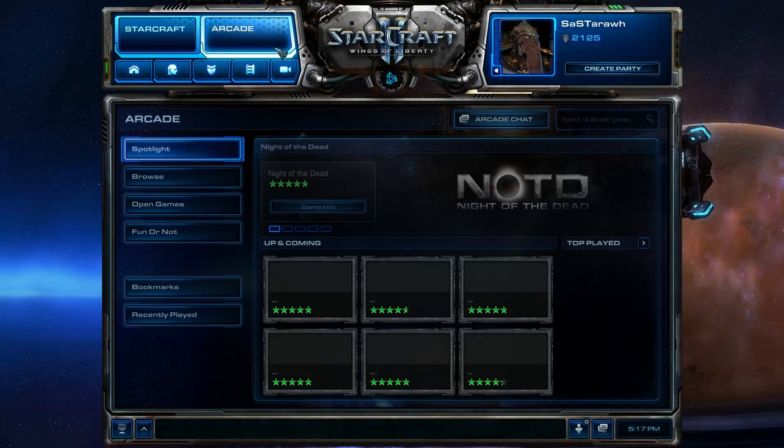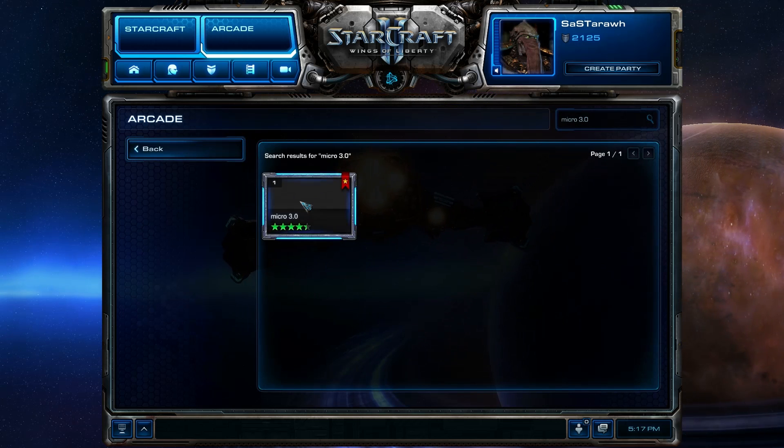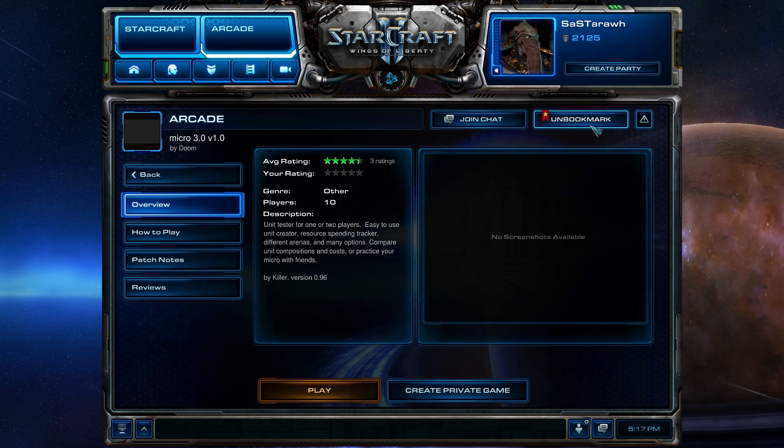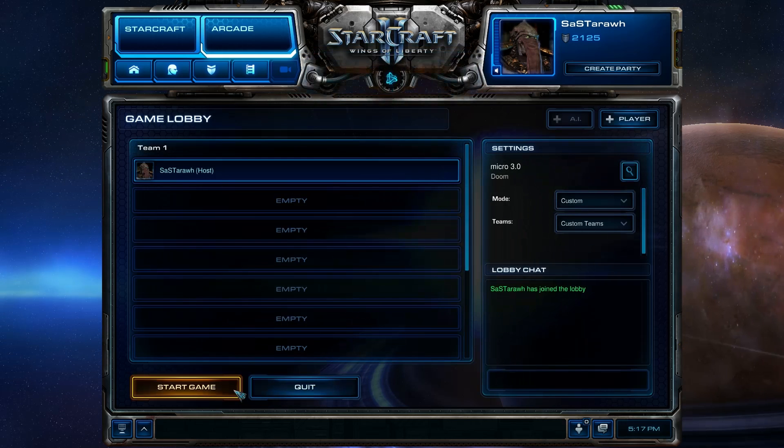To find the game, just jump into Arcade, go to Micro 3. I'd highly recommend bookmarking it — the bookmark button is right up here. Then just play a game; it's pretty straightforward. Hit start game.